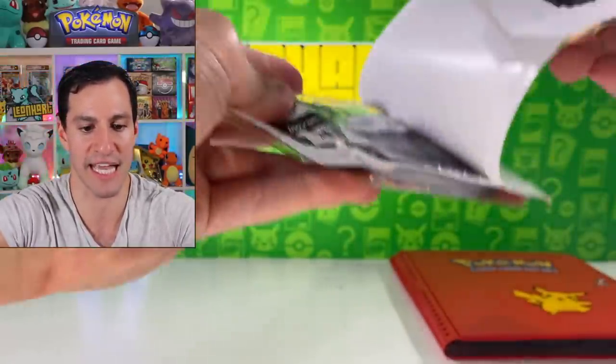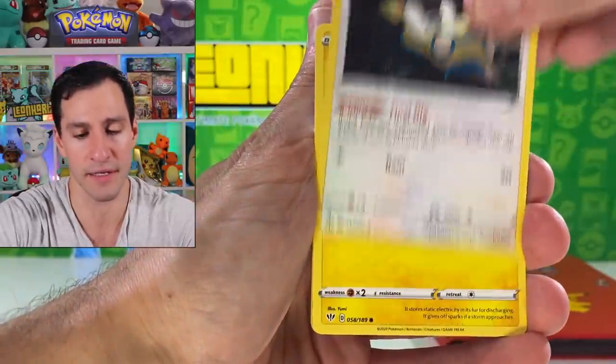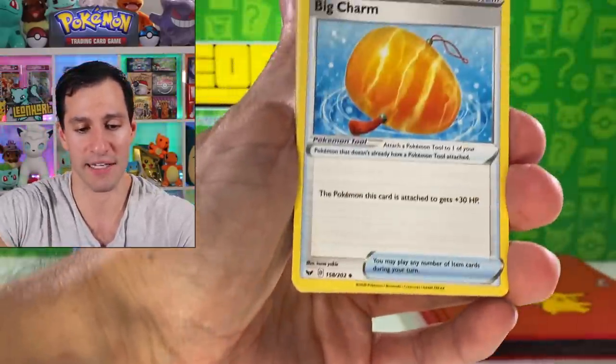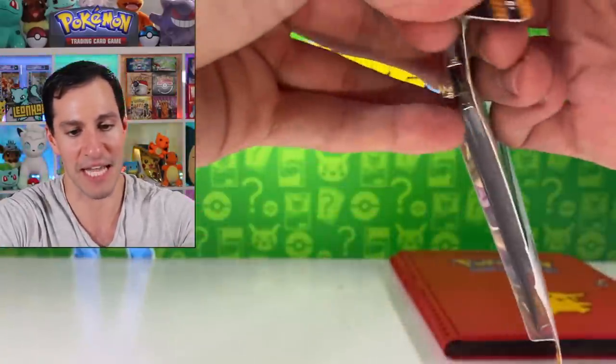We've got a lot in that binder, so I try to get through as many pages as I can at a moderate, respectable pace — otherwise the rest will just be in another video. Darkness Ablaze time. Four cards — fighting energy. We have gotten the correct energy today. Sword and Shield base set time — sea king, Thwackey, Zigzagoon, Gossifleur, Silicobra, Yamper, Crabby. We've kind of cooled off but not too much.